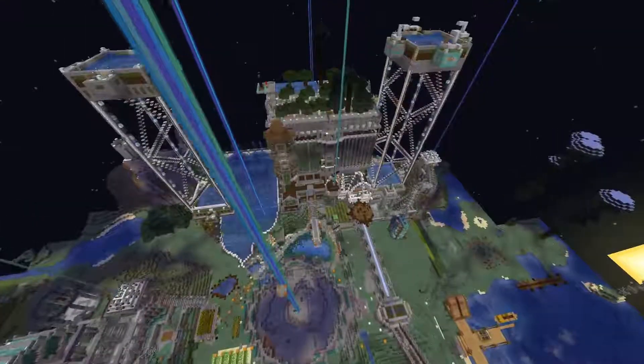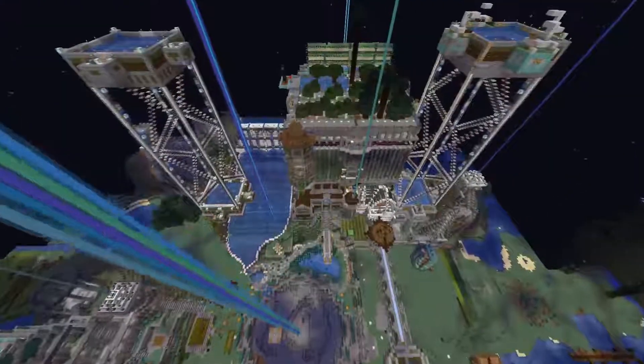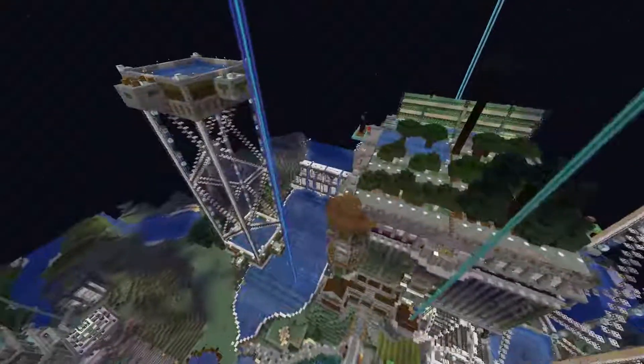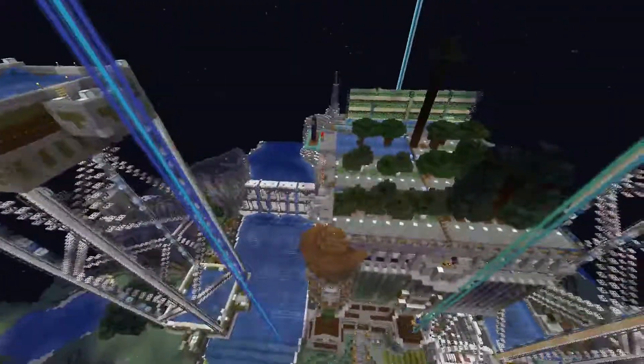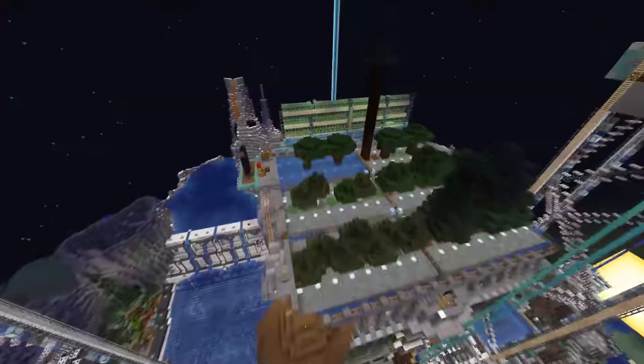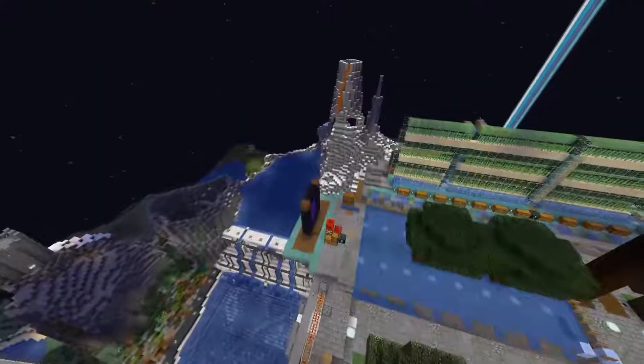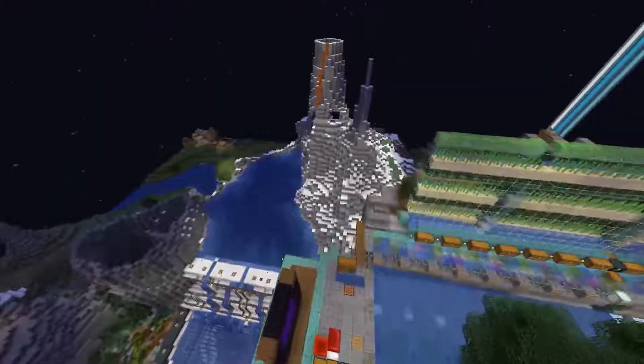Anyway, I digress. Bubble columns — I would love to add some bubble columns here to make it easy to get up to the tree farm. Definitely. And then the waterlogged blocks, which I just think is such a neat little detail to add to things.